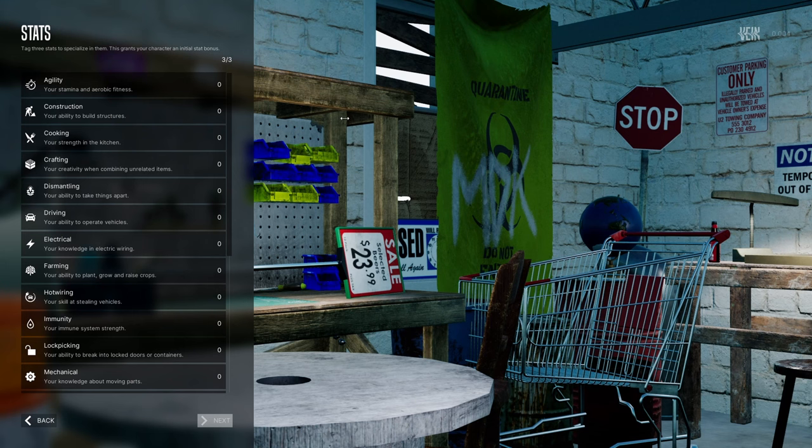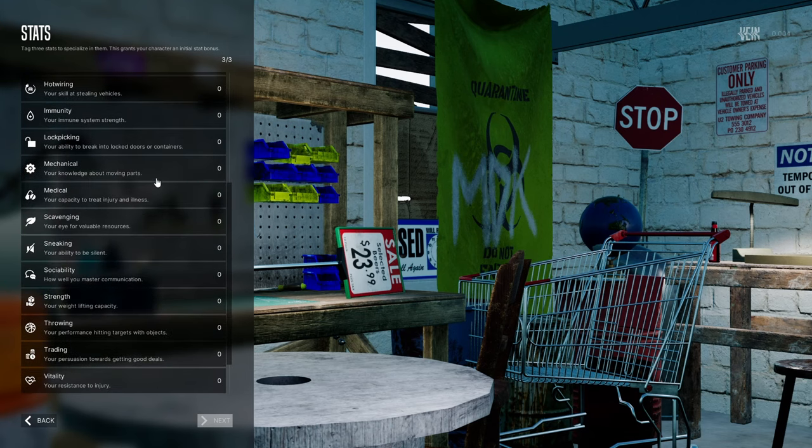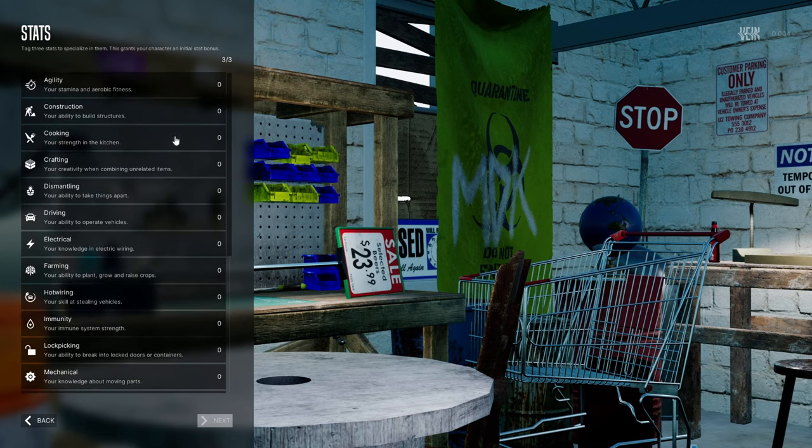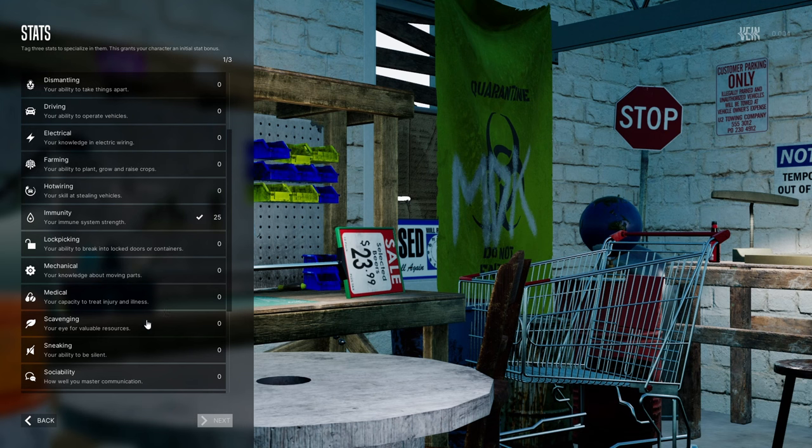I need to give attributes — take three stats to specialize in. This grants the character an initial stat bonus. This is a survival game with zombies outside, so I definitely want agility to be fast. And maybe cooking/crafting for more recipes, and immunity in case we can get infected.